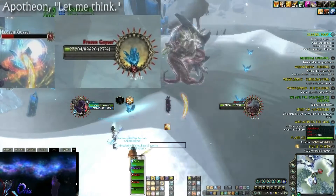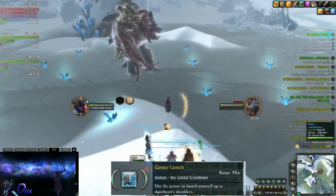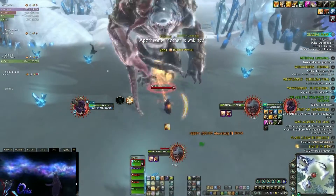After one minute the boss will stop and start to think. You will need to DPS one of the crystals on the ground and use the reactive to get on and nuke him down. He used 3 DPS, a purifier, and myself as a cleric tank.